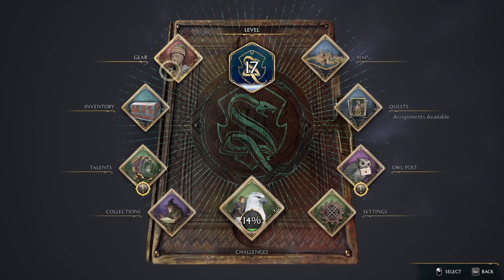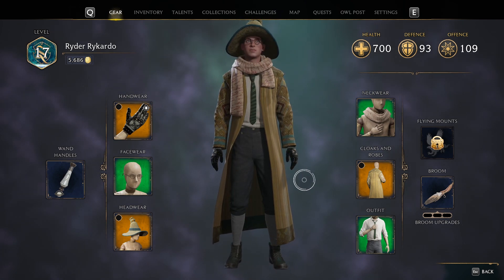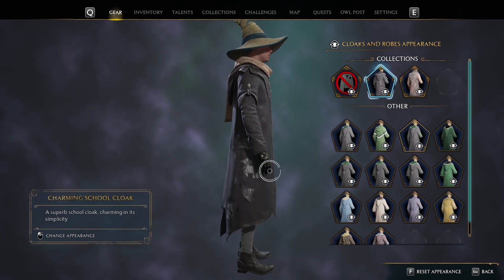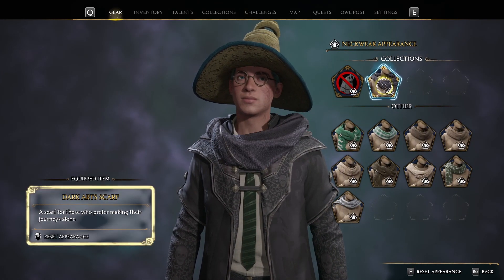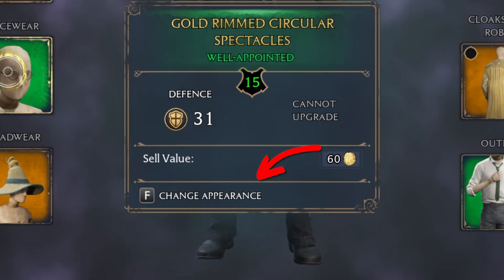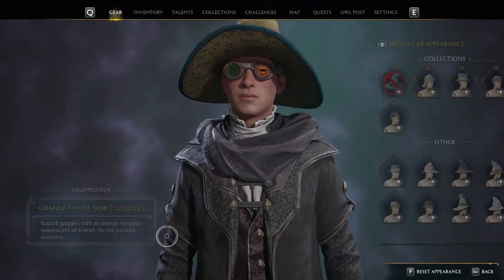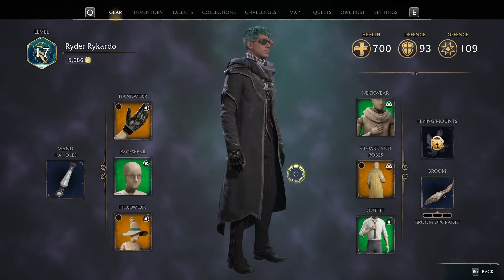For our fourth secret: if your gear stats-wise looks horrific and mismatched and that isn't your aesthetic — and if it is, I rate it — you can change the appearance of any clothing you're wearing to look like any clothing items you've discovered before, including collection rewards and all the skins from pre-ordering the game, like the Dark Arts pack, which looks particularly sick if you're going the evil Slytherin route. To edit the appearance, hover over the gear you want to change and hit F on keyboard — it should prompt you with whatever key it is on controller. That'll bring up all the options you have unlocked so you can look as coordinated or as scrapped as you'd like, whilst keeping your best stats.